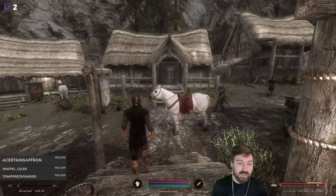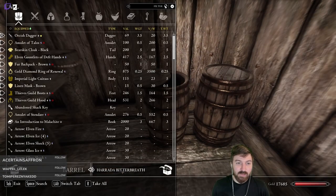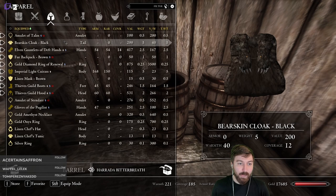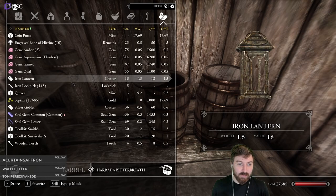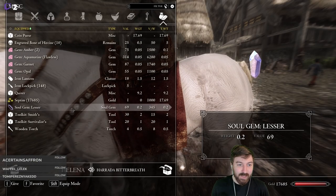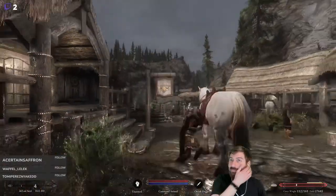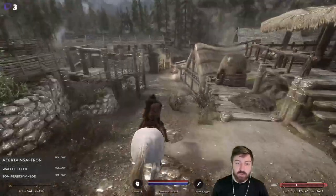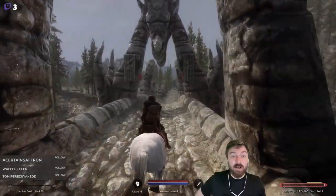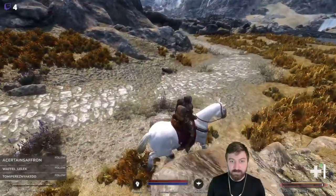We load stuff onto our horse - all the ingredients we stole, plus other items. We actually have two horses: we still have Teardrop parked outside Riften from when we were kidnapped mid-sleep and stole a second horse. So we're on our way back eventually to Riften where Teardrop is parked. For now, we're heading south toward the Dark Brotherhood Sanctuary.